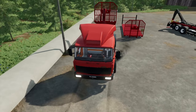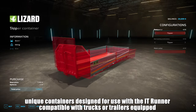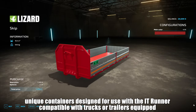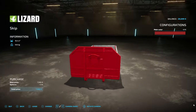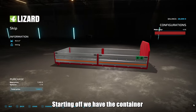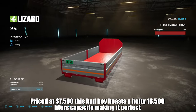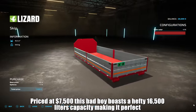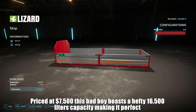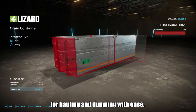Let's talk containers. This pack comes with four unique containers designed for use with the ITRunner, compatible with trucks or trailers equipped with a lifting arm. Starting off, we have the Container Dumper. Priced at $7,500, this bad boy boasts a hefty 16,500 litres capacity, making it perfect for hauling and dumping with ease.